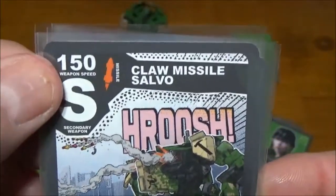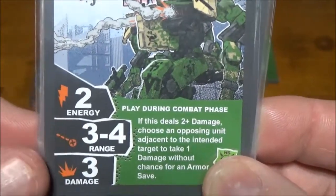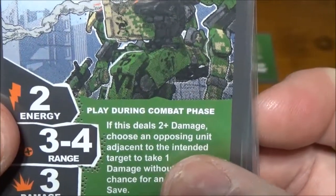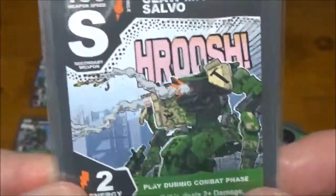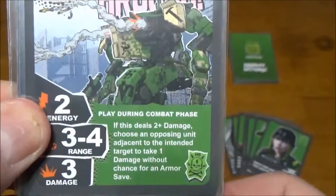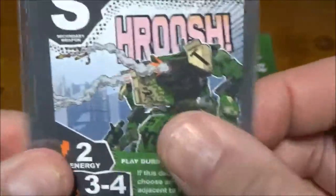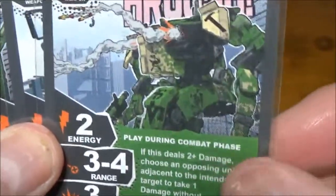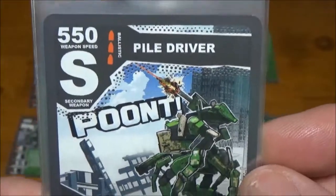Next, Claw Missile Salvo — 150 speed, again slow for a missile, two energy, three to four range. Three damage is nice, and if it deals two-plus damage you choose an opposing unit adjacent to the intended target and they take a damage without the chance for an armor save. That can be killer — if your enemy's heavy hitter is in range, you fire at them, and around the corner their repair unit keeps fixing them. You can deal an automatic point of damage to that repair unit. No save on that extra damage point is the real strength here.